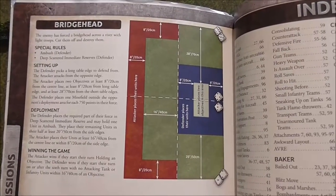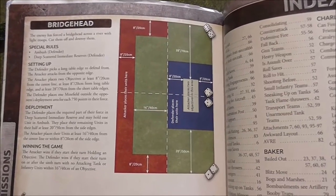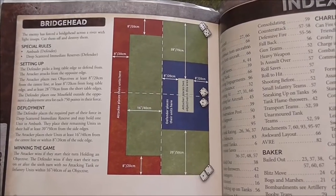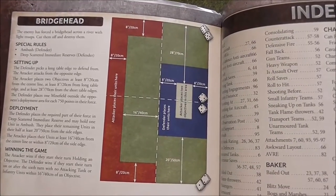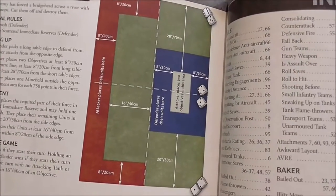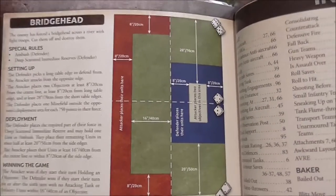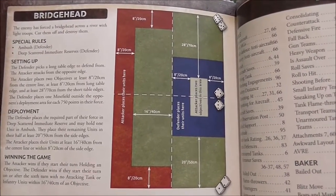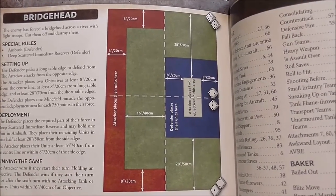The mission is Bridgehead. As you can see it's got a very compressed deployment area for the defender with delayed and scattered reserves. The advantage with scattered reserves is you can arrive on the flank of your opponent's armour. You won't get too many shots, so if you don't kill them you may get clobbered back, but you could arrive against these two-plus-to-hit Soviets, which could be quite useful.